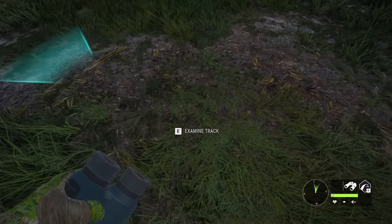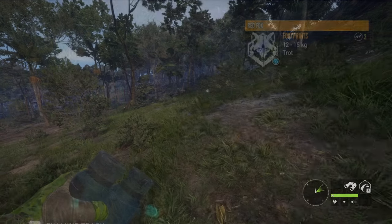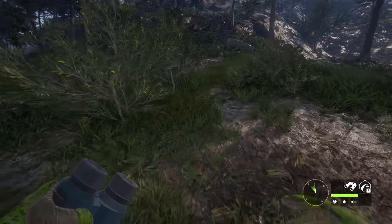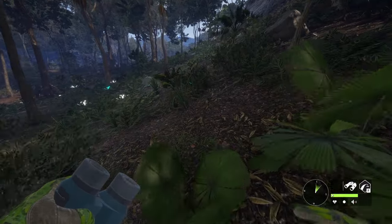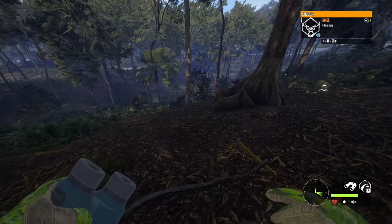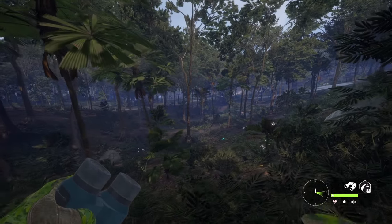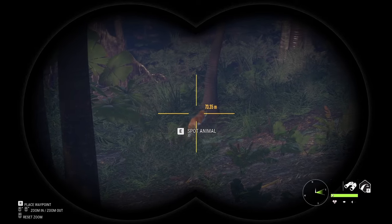Now we're on a different server and I came across the track of what may be a legendary red fox. Finding one isn't the most exciting thing considering how many diamond red foxes I've gotten in the past, but it's still intriguing since we're yet to find a diamond red fox here on Emerald Coast. I would absolutely love it if this guy turns out to be a level 9. We're reaching a relatively open area and there he is — is he a level 7, 8, or 9?